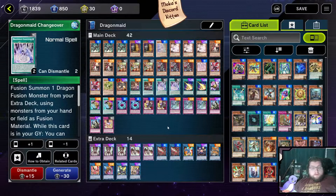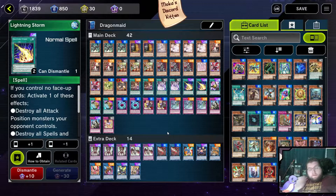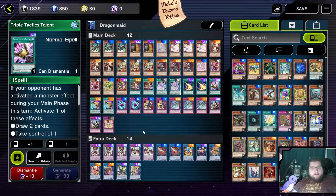Dragon Maid Changeover is our fusion spell of the deck that allows us to go into our boss monsters Xiao and House. More often than not you're going to go into Xiao because she's in the extra deck, but House is there as a necessity just in case you can't. Lightning Storm — playing two of it because it is a good going-second tool that helps get rid of boards on the field, or just as a good board clear in general.